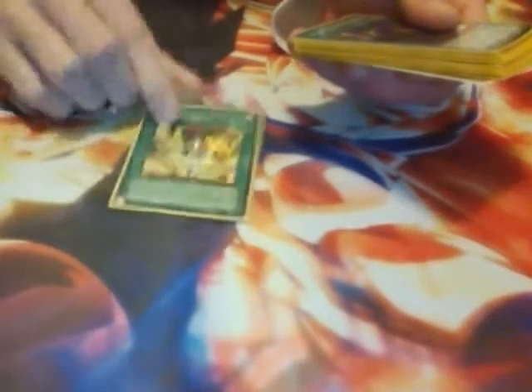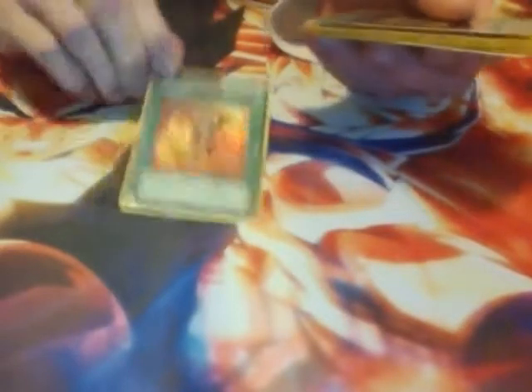Swords — classic. Fiend Sanctuary — he gets this from Kaiba. Card Destruction. Mage Power — I'm pretty sure he uses this in the movie, that's all I can remember. Emblem of Dragon Destroyer. And Gold Sarcophagus — I think he uses this in the final duel.